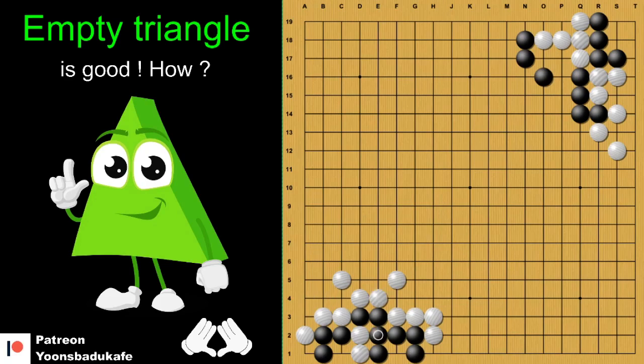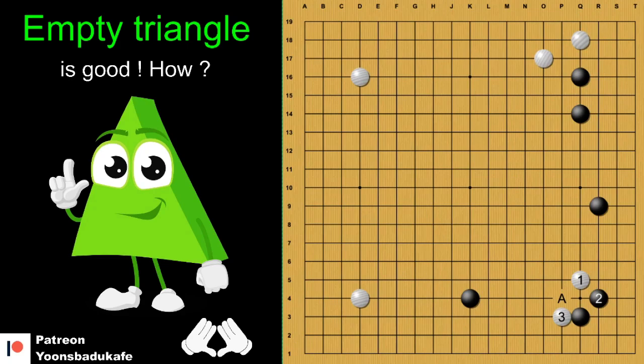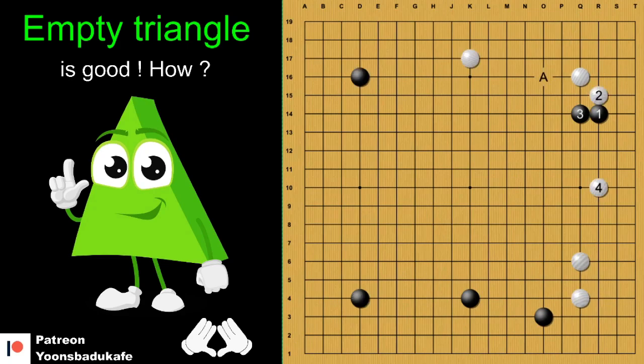This time we learned many situations when we use empty triangles. So if you see this kind of shape, please try the empty triangle. But I will recommend the empty triangle up to 1 kyu. Double-digit kyu players should first learn the good shapes. Thank you for watching. We will see you next time.